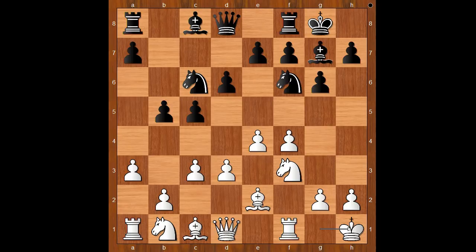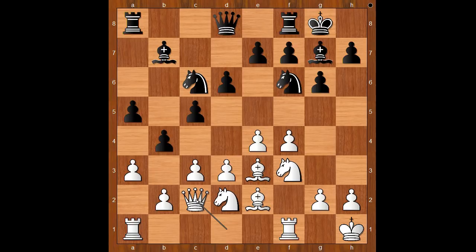a3, preventing b4, d6, king to h1, a5, bishop to e3, bishop to b7, knight from b to d2, b4, queen to c2, connecting rooks.